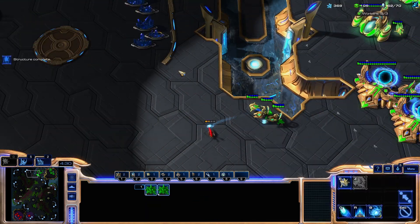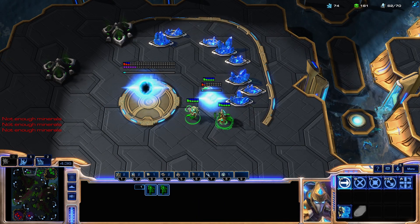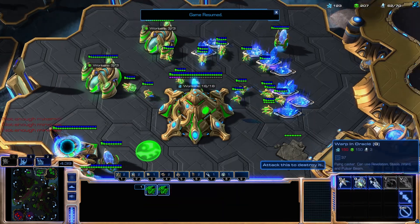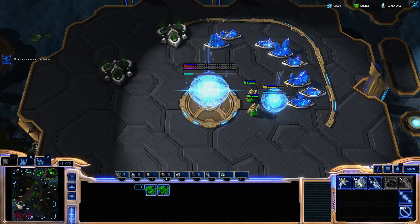As soon as you see they have Double Gas, you know they're doing some sort of tech play — could be Double Stargate or something else. You can also see the third base is more delayed: Protoss is now taking a base at about 4:30. So if the third is delayed, they're more likely going for a tech play. You can have similar responses to most of these options.